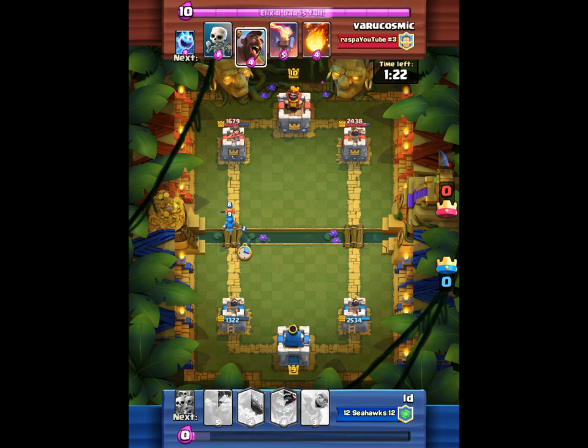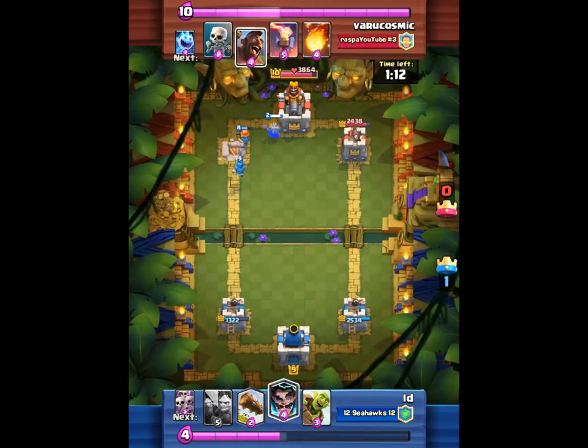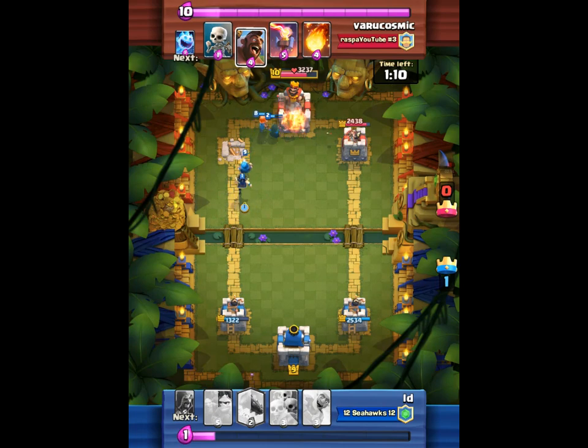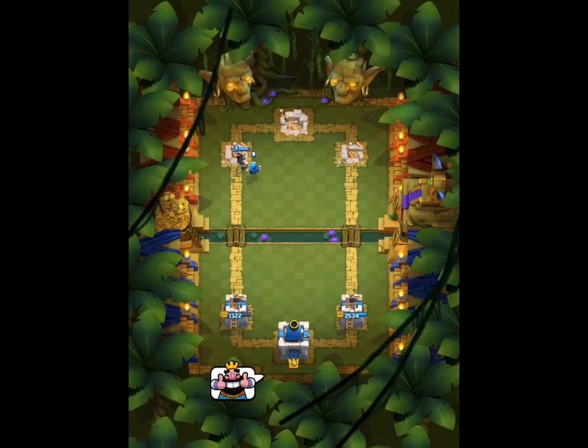This is my three-crown push right here. Like I said in the last video — wizard, valkyrie, wizard, bandit — that's going down. He's not even trying to stop it because there's absolutely no way. I just dropped that electro wizard and the game's over. If there even ever was a game — that's game right there.